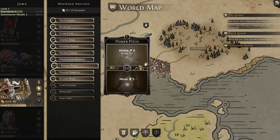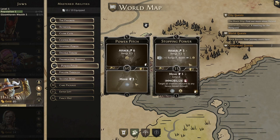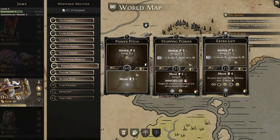Back to Power Pitch — the bottom is a move 3 and activates wind, which can be nice to set up Stopping Power's top or Extra Lift's top. The initiative is another middling one at 60.